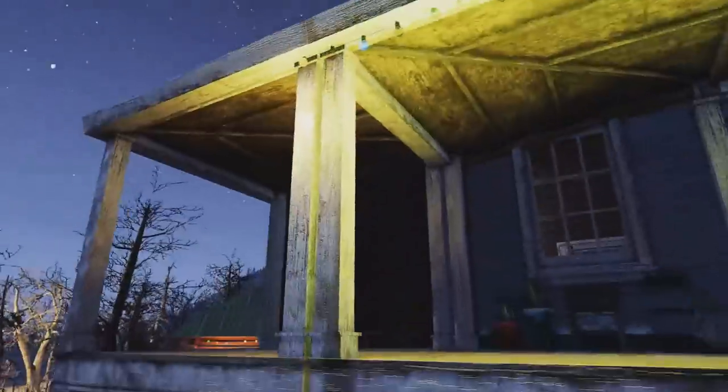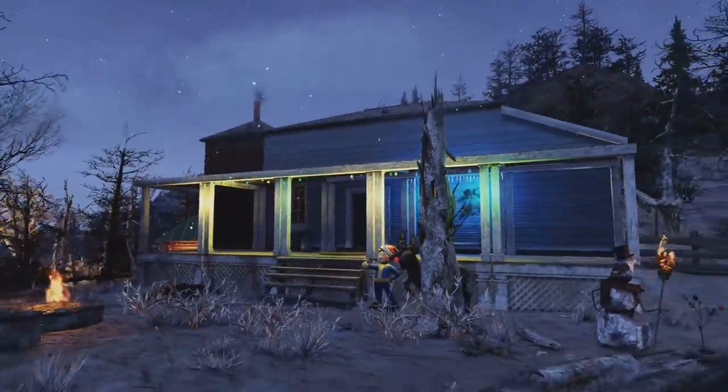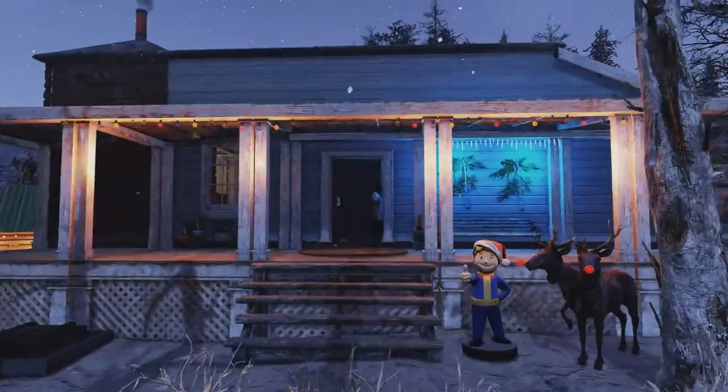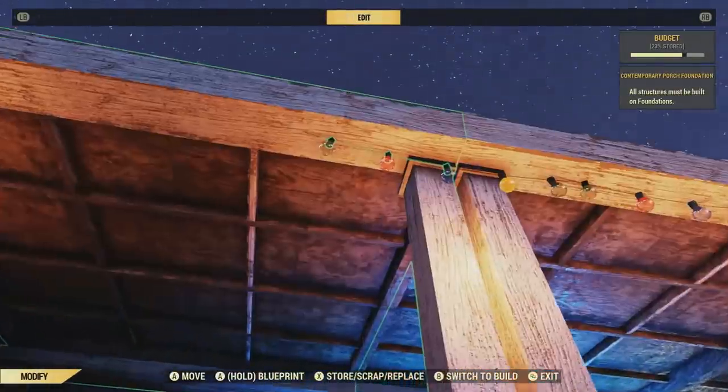And by the way, you can get that fireplace from the Atomic Shop. Eventually I'm sure Bethesda will bring it around again in the shop, and then of course it's all up to you if you want to purchase it or not. Really good for winter-style camps like this, or really any camps around the wasteland. Anyways, let's go ahead and enter on inside.